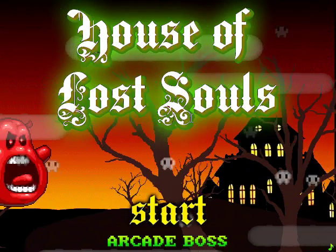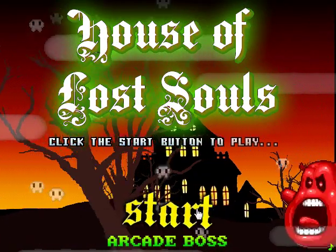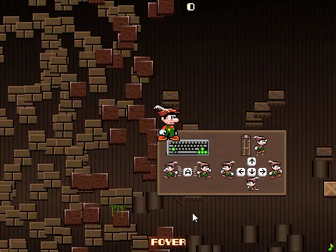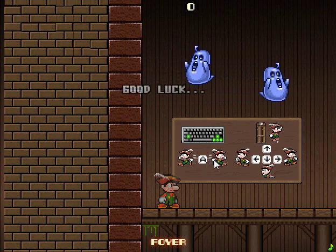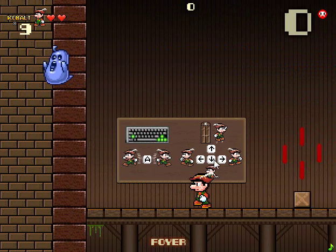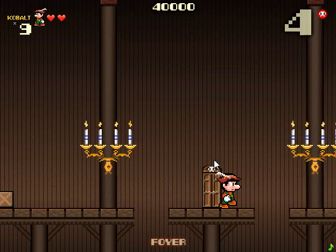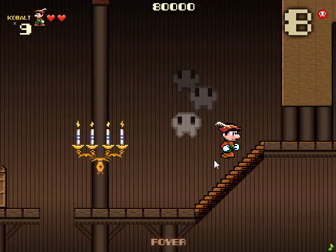This text scrolls really slowly. Click the start button to play — I kind of guessed that. So this is our hero, Kobalt. If you've played Super Mario World, you'll probably recognize the inspiration immediately.